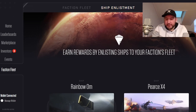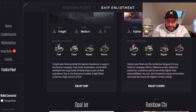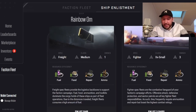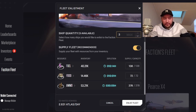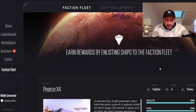Based on which faction you choose is where you get to enlist your ships. Coming over to Ship Enlistment, I have a few ships I want to enlist. Let's try the Pierce X4 first. We have a ship quantity of three available — we're going to stake all of our ships. We'll turn on the supply fleet, which handles resources, and then we can see our estimated Atlas per day. Then just click Enlist Fleet.